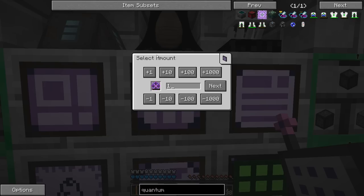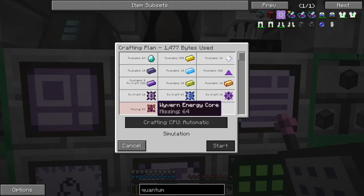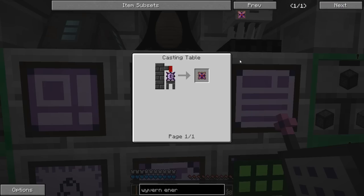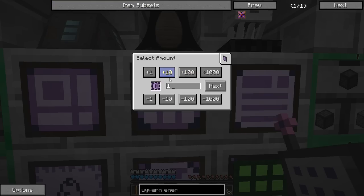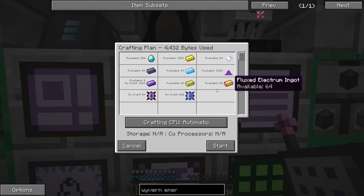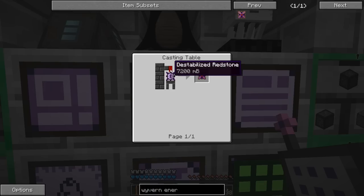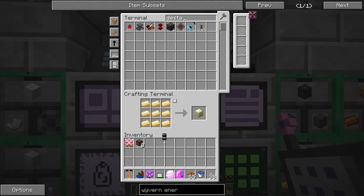We need nether stars for the wyvern flux capacitors - we have like one nether star and I think we need 64. Each one of these requires like four of them, so let's make 16. We need the wyvern energy core - that's something I'll have to do manually. We need 64, a full stack of wyvern cores. Let me make a full stack of those and then I have to pour destabilized redstone onto them.